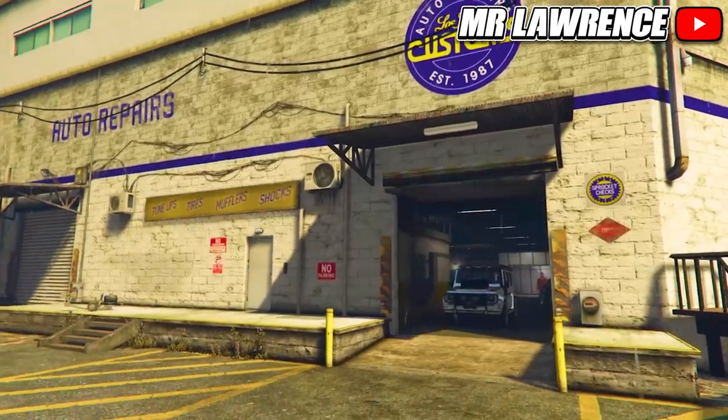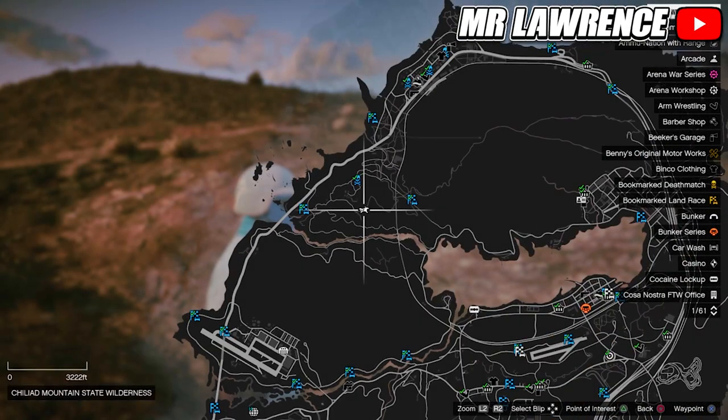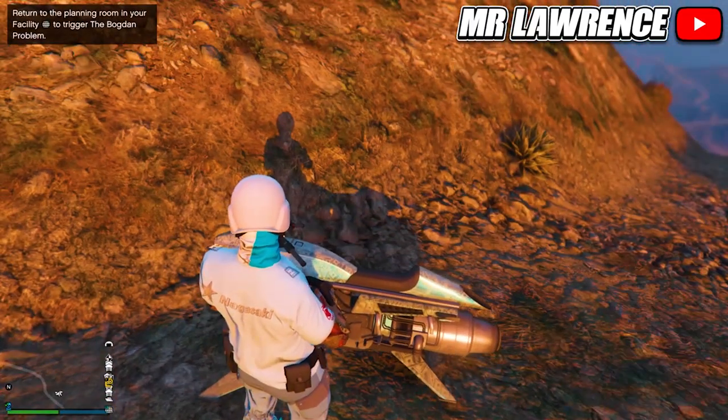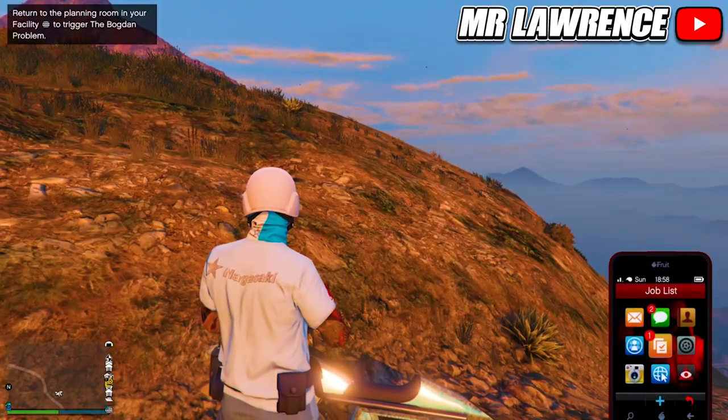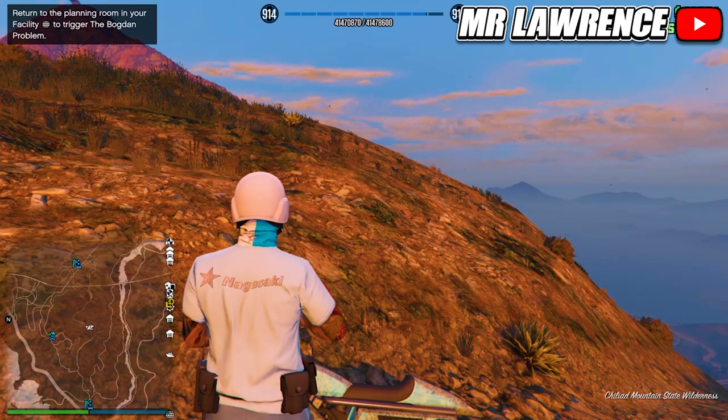This next car is pretty tricky to get — it's the Mexican Tornado. First come over to this exact location, preferably with a helicopter or oppressor. Face the same way as I do, so away from the spawn location. Wait till the in-game time is 6:30pm, and as soon as it hits 7pm the car should spawn behind you on the mountain.